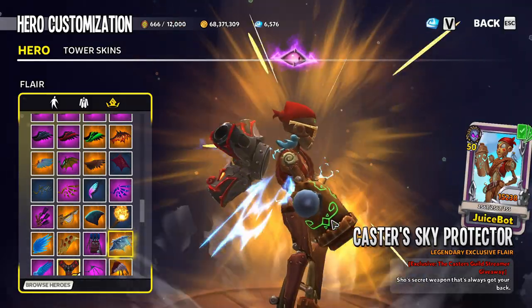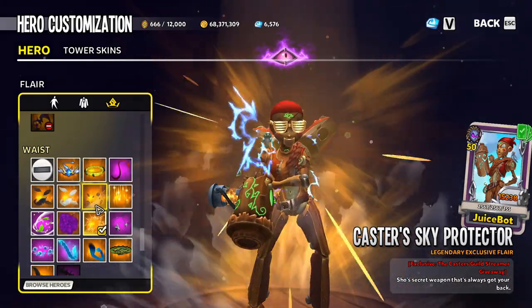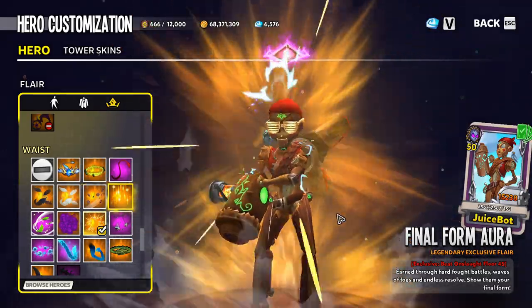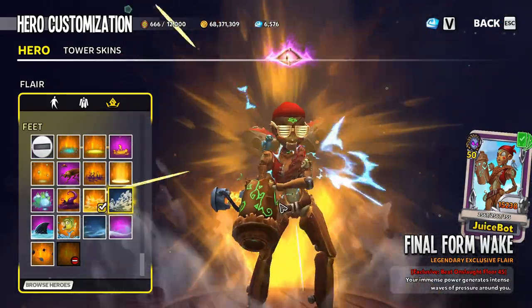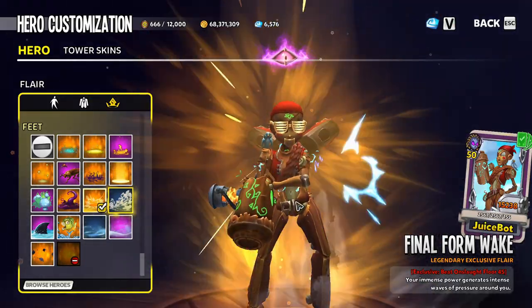So I had to go with that one. And then just to shine it all up, we have got the Final Form Aura as the waist, and to make it extra, extra shiny, I went with the Final Form Wake. So this is my favorite combo for the Pirate EV2. Not a bad-looking skin for sure.